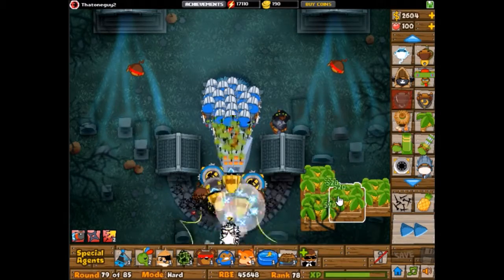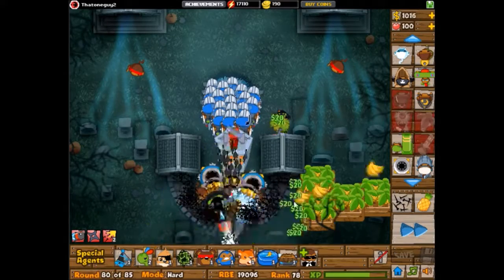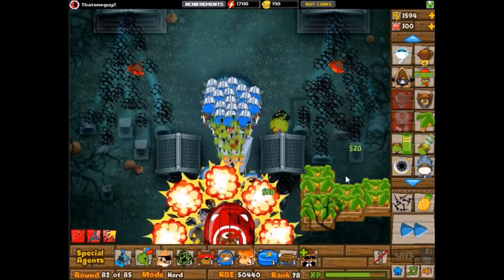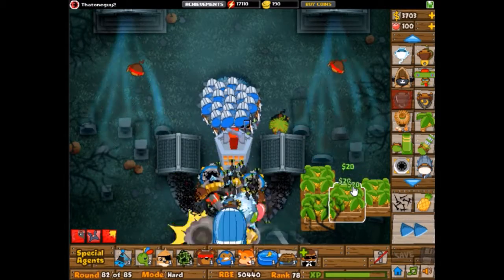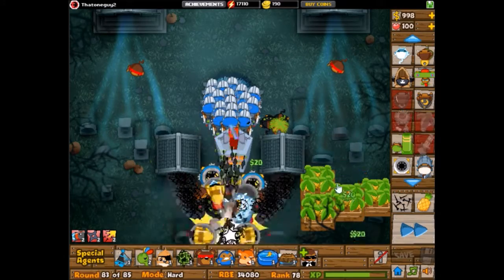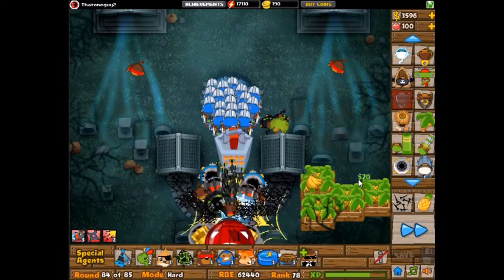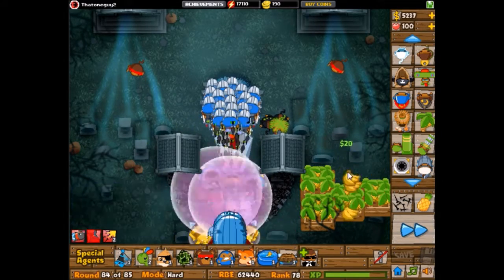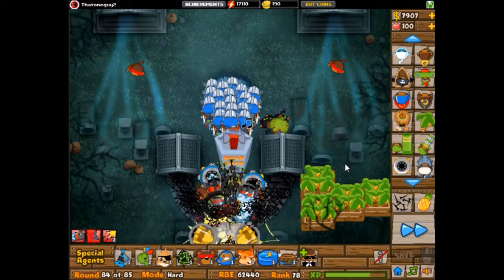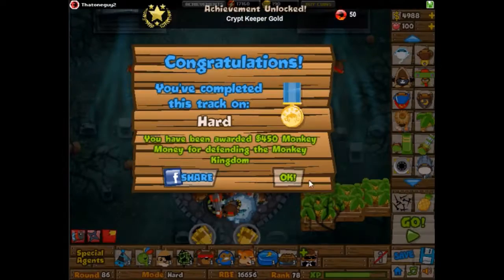I wonder if this map is easier on reverse or normal — on reverse there's only one exit, so you can maybe use a spike factory or glue gunners more efficiently, and the late game's probably easy because the Arctic Wind's near the back. But on non-reverse, you've got one entrance so you can put everything towards there. It could be easier depending on your play style — do people even have play styles in tower defense games? I guess they just have favorite towers. Anyway, look at the slow-mo here — I remember how laggy this was. It just got super laggy, so have fun watching this for way too long, even on four times speed. That's gonna be it for this video. It was tough, and I'm saddened by my skill. See ya.